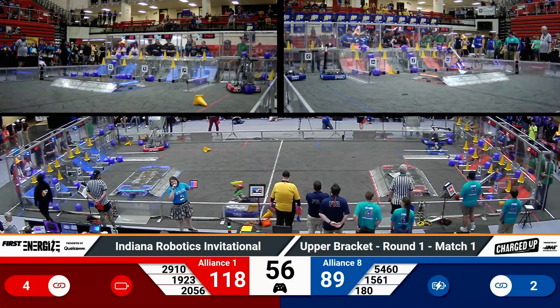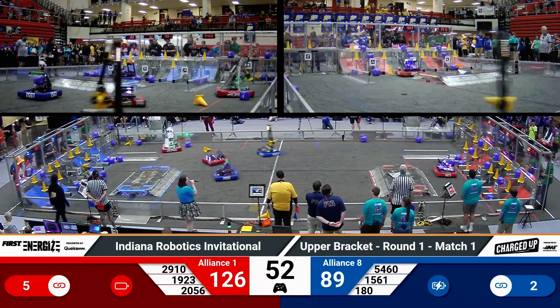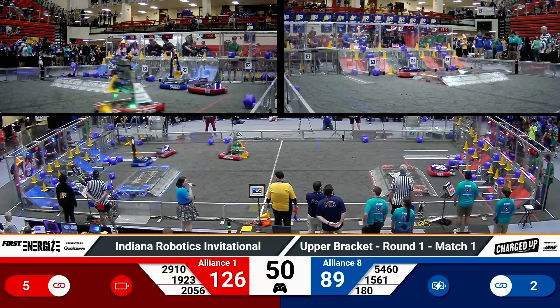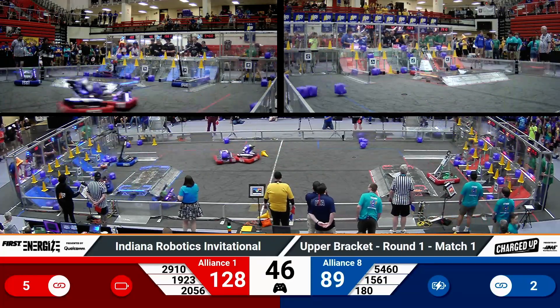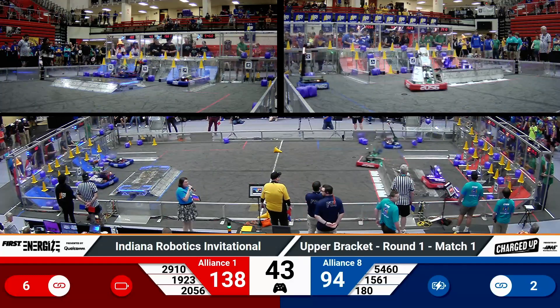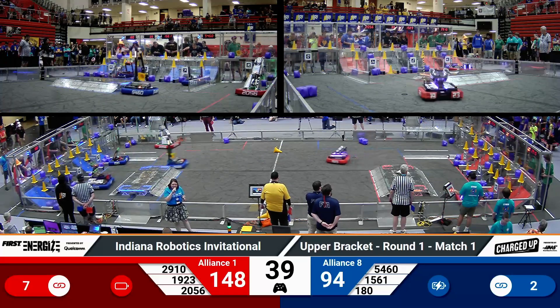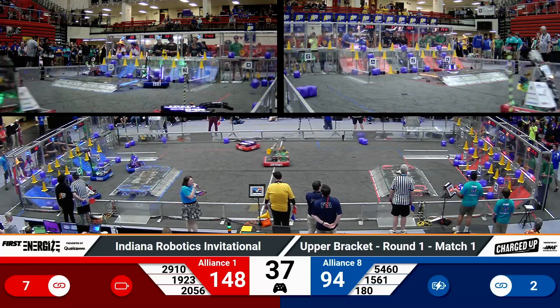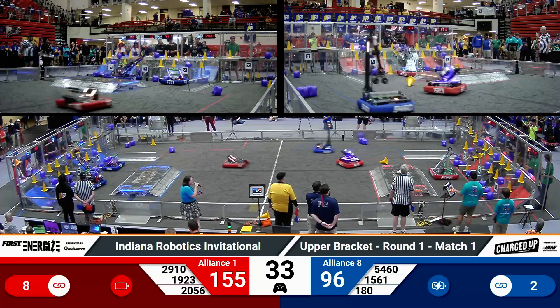One minute remaining in the match. Advantage now shifted to the Red Number One Alliance, 126-89. Five links for the Red Alliance, two links for the Blue Alliance. At this time there is no threshold or ranking points — it all just comes down to the total number of points scored. Every link is worth five additional points for those three game pieces in a series across the nodes in the grid.